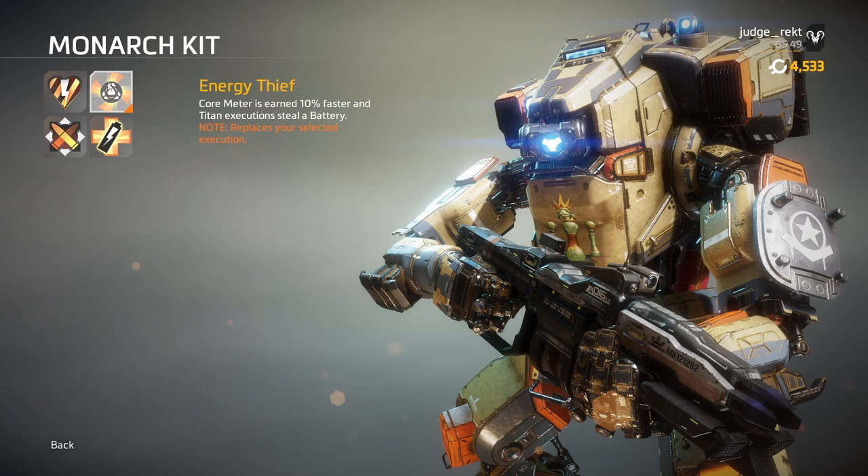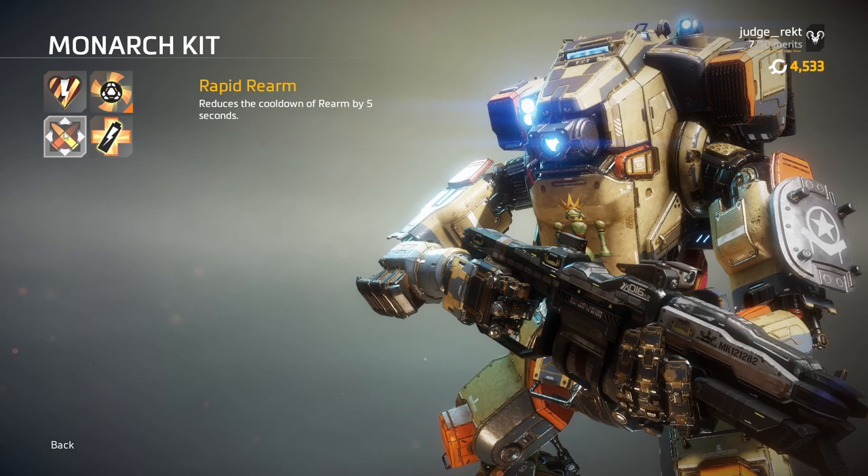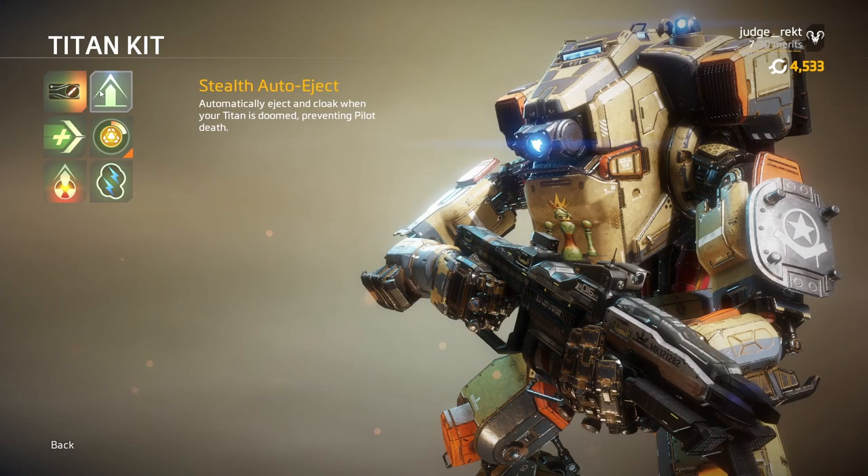Survival of the Fittest gives you the ability to repair out of doomed state with a battery — this is a huge deal, as only Monarch is able to do this in the game. Rapid Rearm reduces your Rearm ability's cooldown, but it's not worth it in my opinion. Monarch can generally be built in a lot of different ways, but I think Energy Thief steals the show — it is simply too effective to not use it.